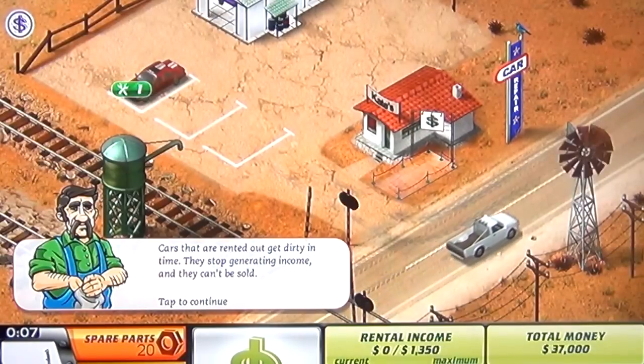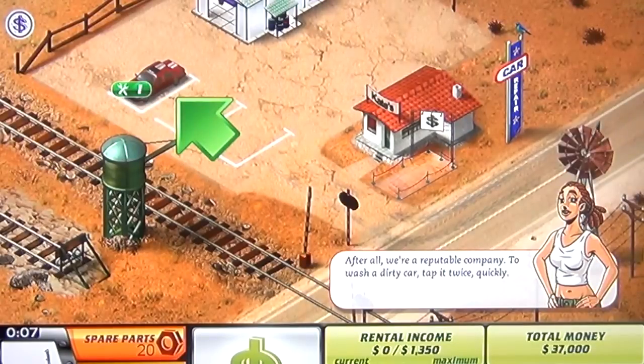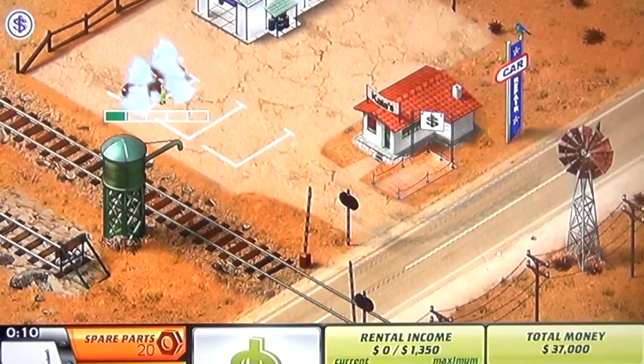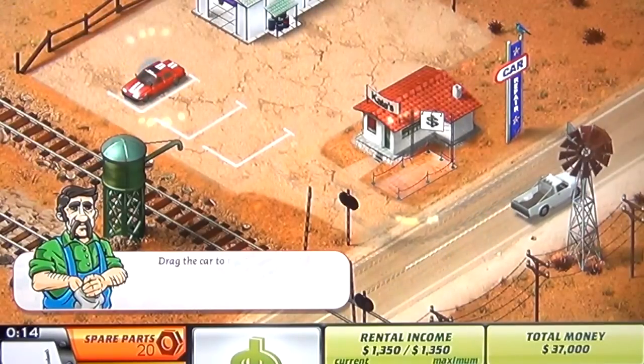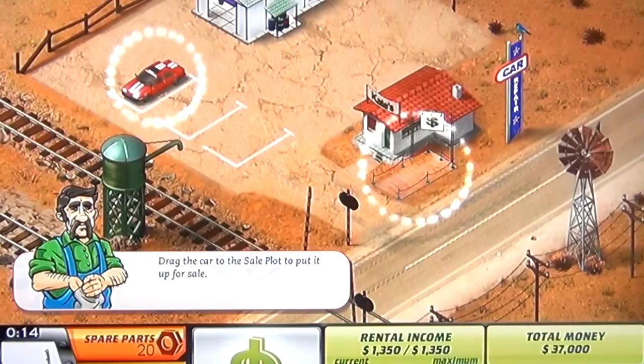I just put that car out front and then this lady instantly was drawn to it. It was the racing stripe — it gets them every time. Am I polishing my car? Yeah, it didn't get rented out for a while and they get dirty. So you got to keep things looking fresh because no one's going to want to buy stuff off your lot if it's all dusty. It's just like in real life.